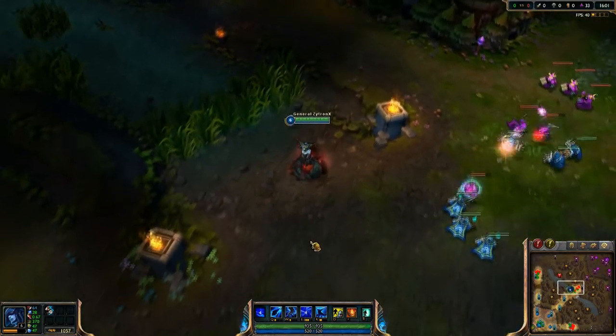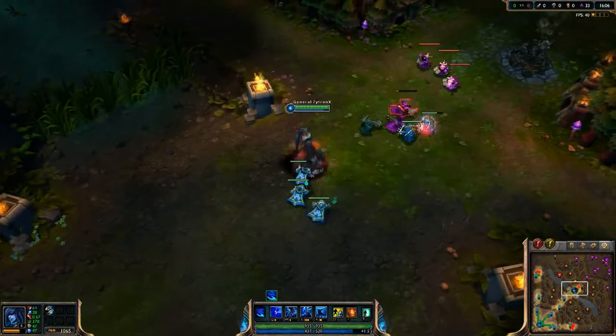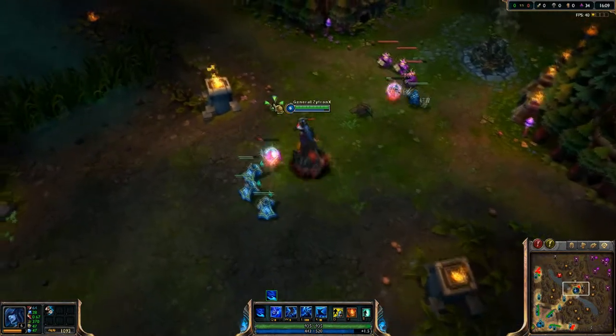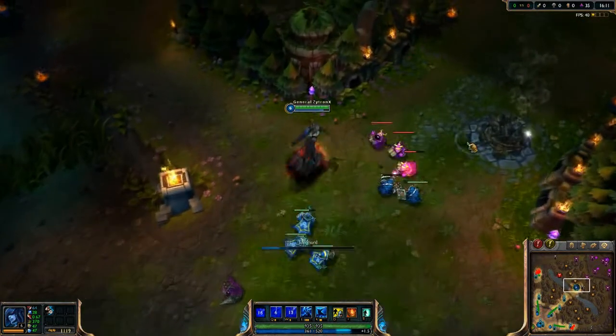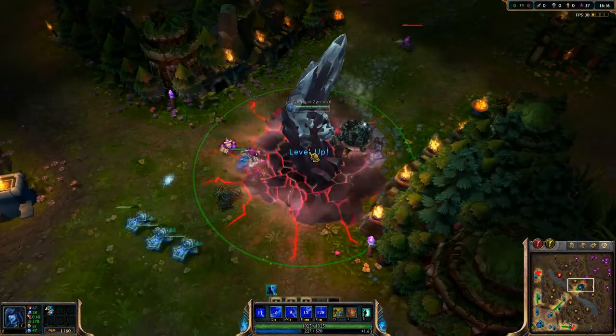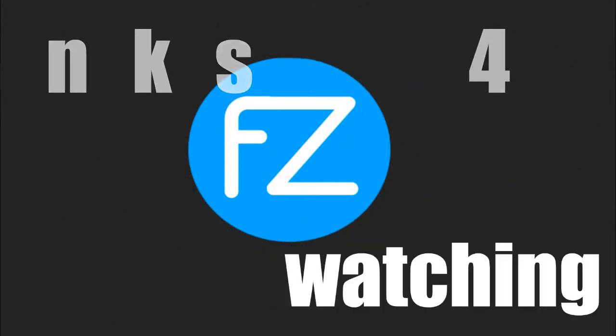And these are two Lissandra tricks that can be very useful in your game. You can escape, you can defend your tower very easily. I like it. See ya.